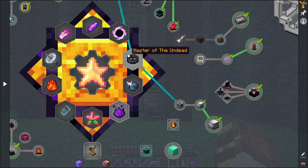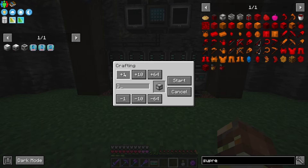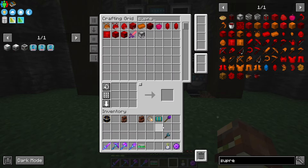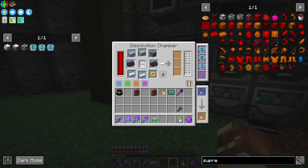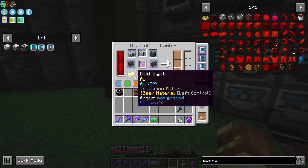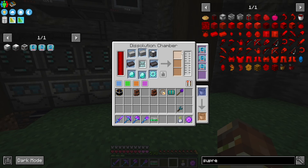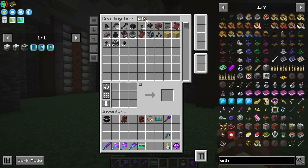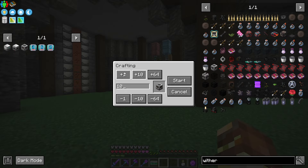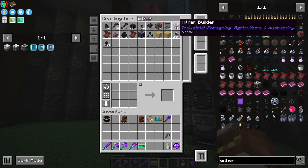The supreme machine frame is what we actually need to make the weather builder. So we've basically gone through all of the Industrial Foregoing progression needed to craft all the items. If we come into our system, we can request a few supreme machine frames, hit craft to start, and we should see them start processing. Obviously it's going to have to start with some simple ones, then make advanced ones, and finally craft up the supreme machine frame. We have every single other item besides the wither builder for the wither compass — we need 18 of the wither builders for all the stars.